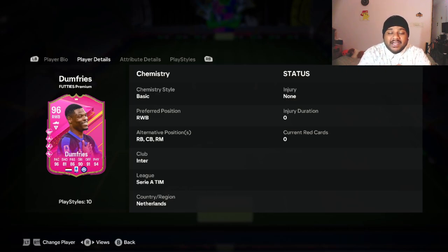Hey guys, welcome back to the channel. Hope you guys are doing well. In today's video, we are going to be looking at none other than the one and only, the great right back, right wing back, or center back — Denzel Dumfries. We can use this card in three positions: right back, center back, and right midfield, other than his main position which is right wing back.